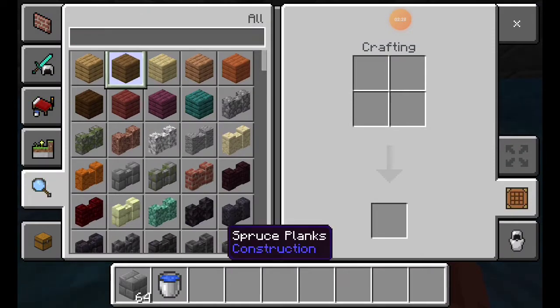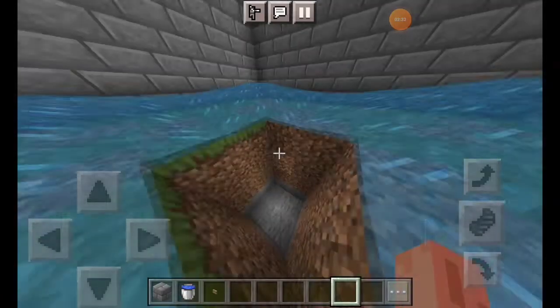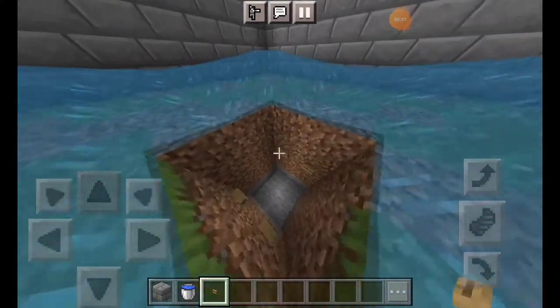Now you have to dig 4 blocks here. You can dig a button and then leave a block, and put a button on both sides.